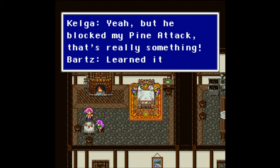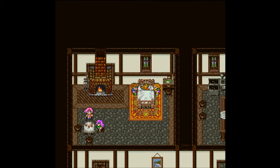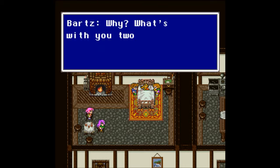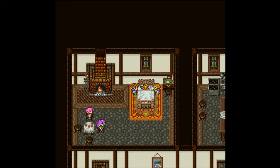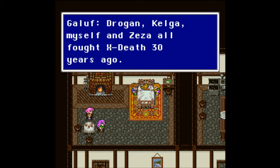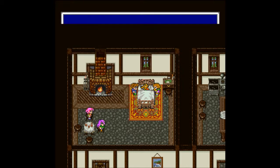Kelga apologizes — crazy old fool, always overdoing it. But he blocked my Pine Attack — that's really something. Bartz says he learned it from his father. Kelga asks: what was his name? Drogan. Kelga is shocked — Drogan's son? Did you know my father? Drogan, Kelga, and Ziza all fought Ex-Death 30 years ago as the four Dawn Warriors.